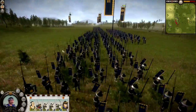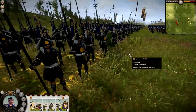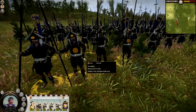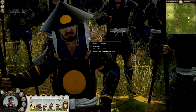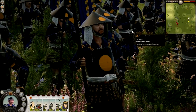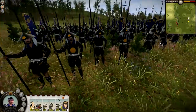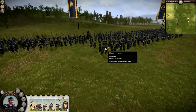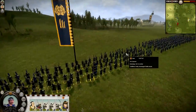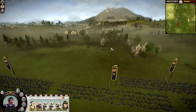So, Yari Ashigaru - this is what they look like. They will probably be the backbone of your army in most of your Shogun 2 campaigns. You can press the N button to zoom, and use the scroll wheel to move around. Quite good detail on the units. We have some Bow Ashigaru as well, and then Yari Samurai. All look fantastic.